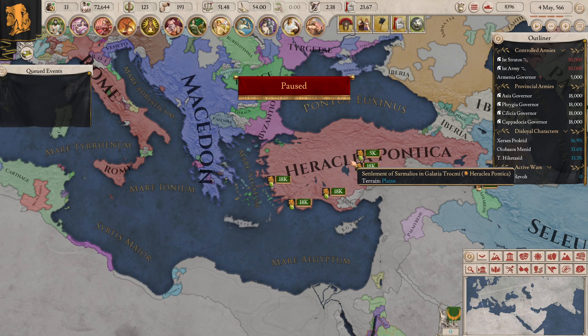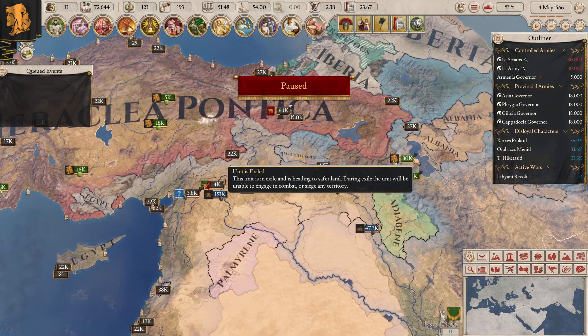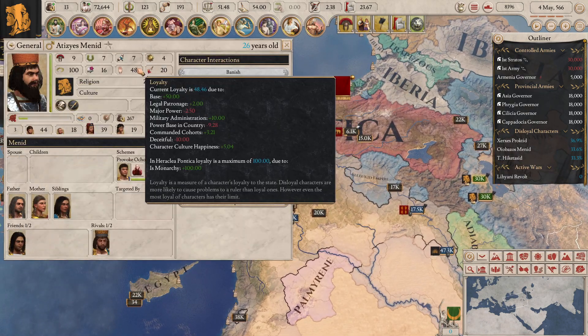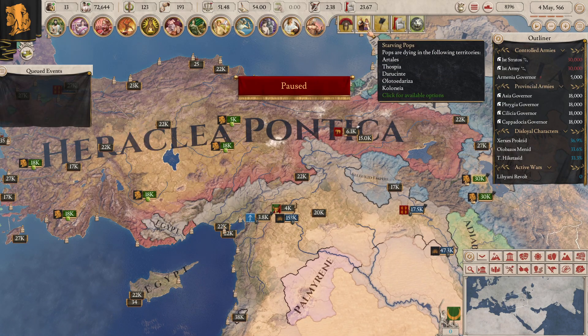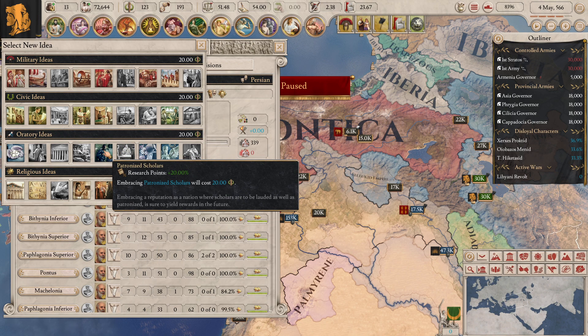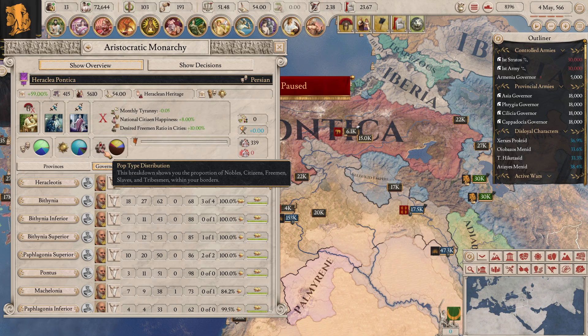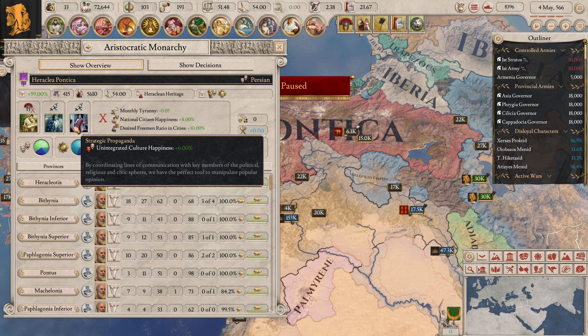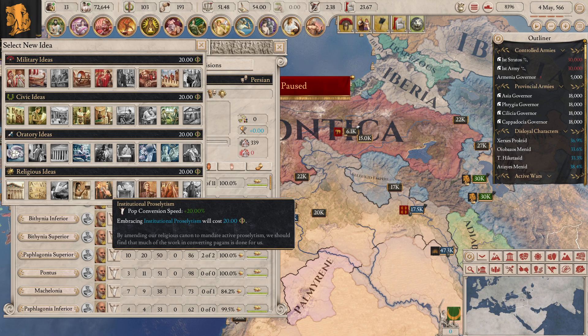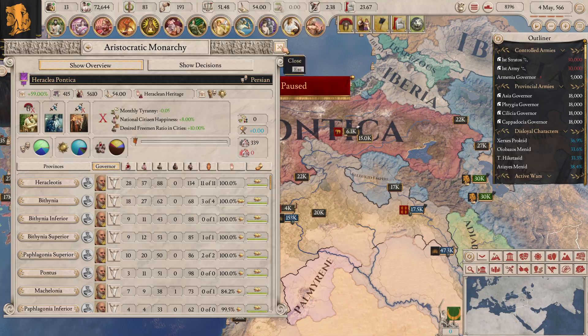I'm going to get rid of the loyalty of generals and admirals. Let me check - you've got plus 10 loyalty at the moment, I can bribe you again I suppose. So I'm going to get rid of the military administration and swap it for Patronized Scholars - Research Points plus 20%. That is fantastic. What else could I go for? Pop conversion speed plus 20% as well - we're going to go for that. Costing a bit of PI but I want this. I can actually finally get that now.